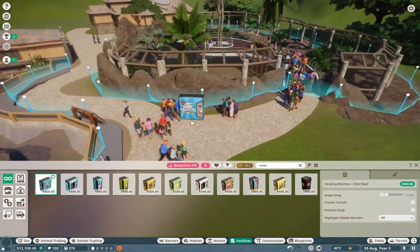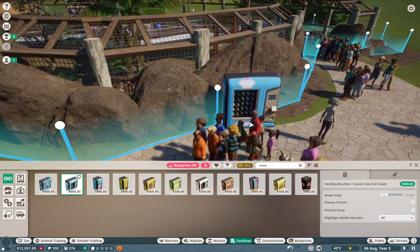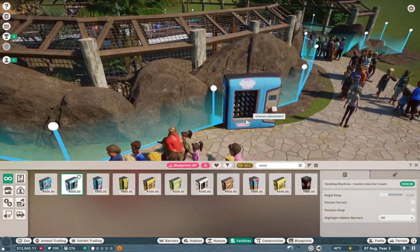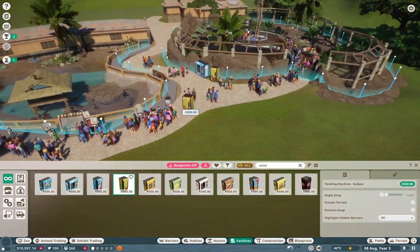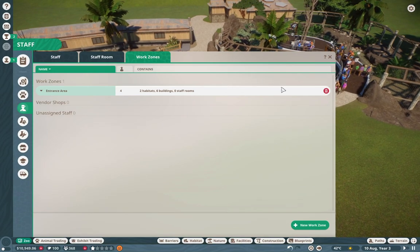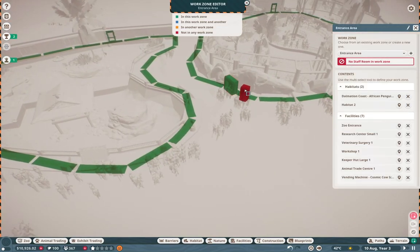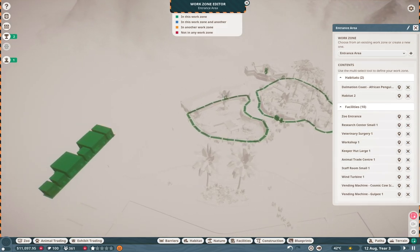If we just look at vending machine, we can get a nice little chief beef — actually I don't like the chief beef, we're going to have ice cream. We can pretend it's Dippin' Dots or something like that. We can have one right there and a gulpie right next to it. Hopefully that should all be good — then we can link these up with our work zone, and I'll try and do the work zone correctly this time around because I usually get kind of lazy with them.